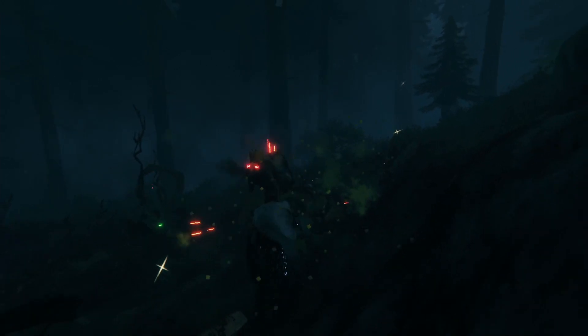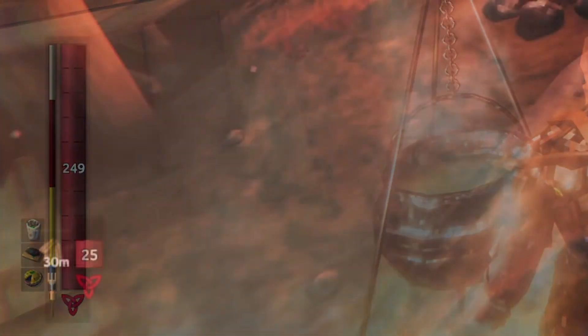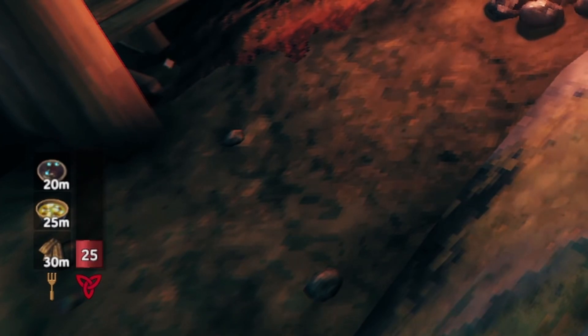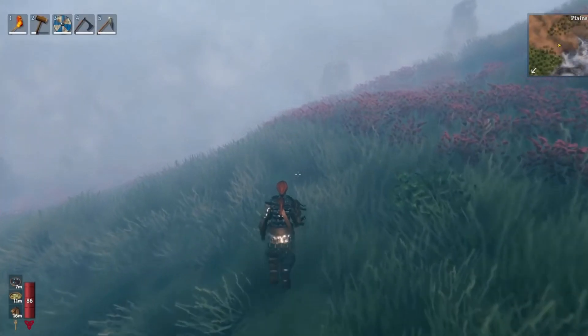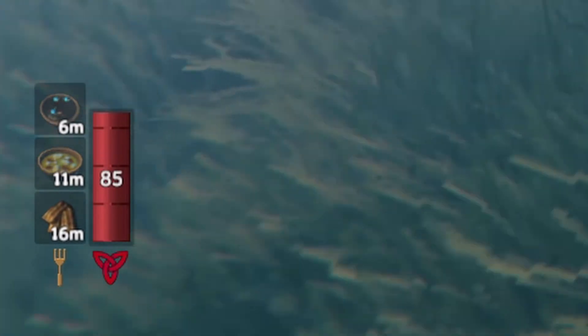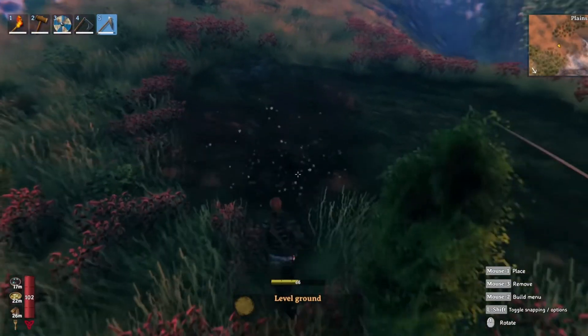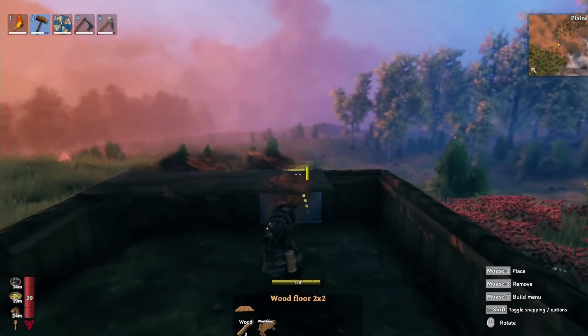In Hearth and Home, when we consume food there will now be a real-time timer on the food, so we know exactly when we will need to eat more. Though a minor change, I think this will really help people stay on top of their hunger, as I often find myself forgetting about the food with a bar that just slowly fades.